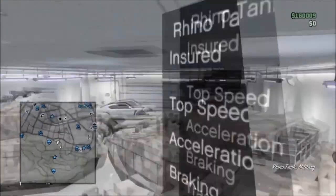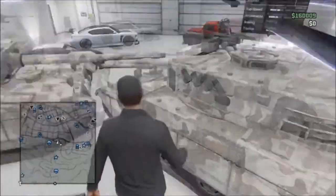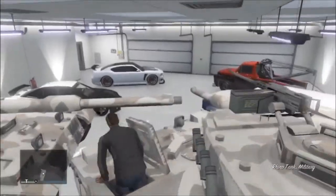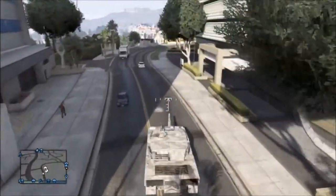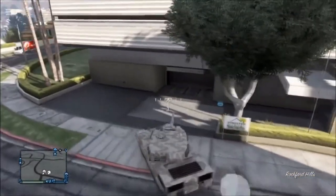It's pretty straightforward and easy to do. It's very similar to the method of getting other cars in there, just with a slight difference every so often. Basically, what you want to do is get the vehicle you want to put in your garage — tank, Pegasus, army vehicle, whatever it is — and drive to the garage you want to store it in.